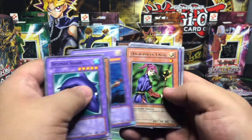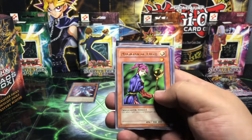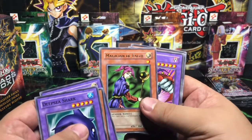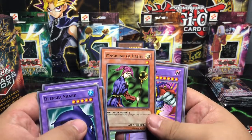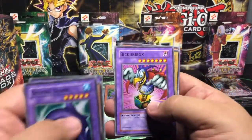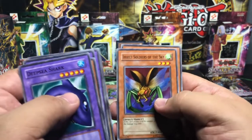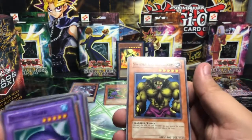Next card — that is your Basic Rare, Magician of Faith. That is actually one that I wouldn't mind having sleeved up, it's such an awesome card for Basic Rare. We have a Bicker Box, an Illusionist Faceless Mage, Insect Soldiers of the Sky, and a Swamp Battleguard.